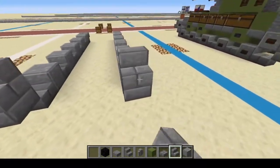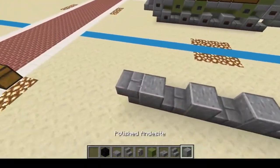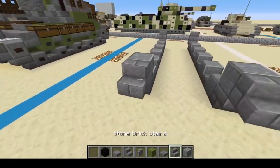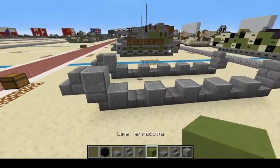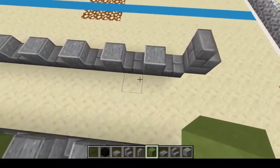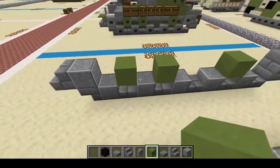Next, we're going to do Stone Brick Stairs right there. We're going to put Polished Andesite on top of these Stone Brick Stairs, and follow through with more Stone Brick Stairs. Next, we're going to grab our Lime Terracotta and do 1, 2, skip, and 3. Just like that.